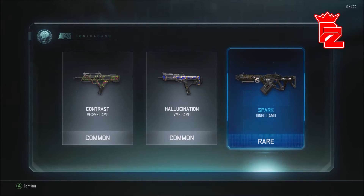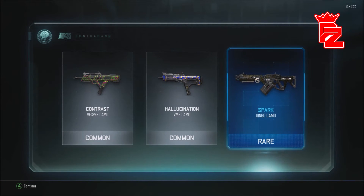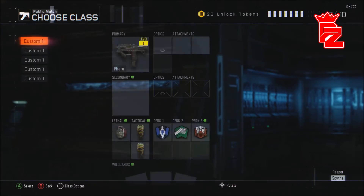We got rare! Let me see this — Dingo, come on. This is a common supply drop as well. VMP camo, VMP camo, Vesper camo — I'll use that. VMP camo, the Spark. Okay, I want to see this, let me take a look at that.